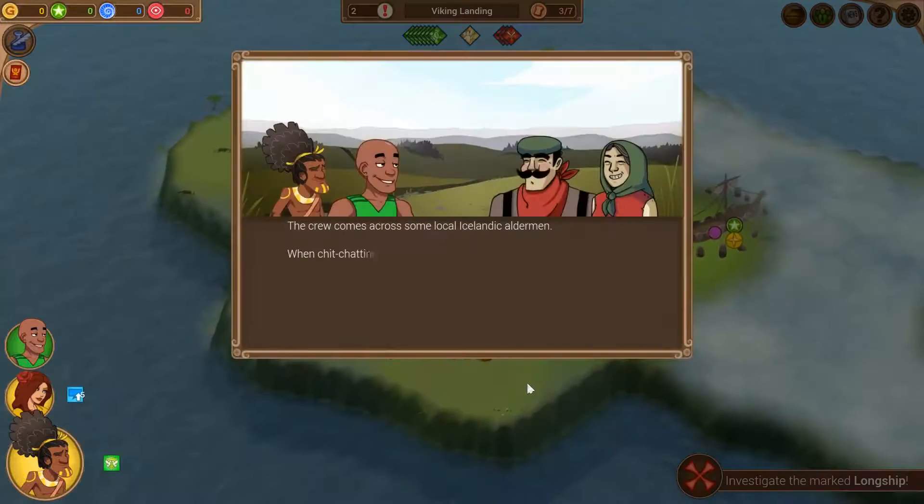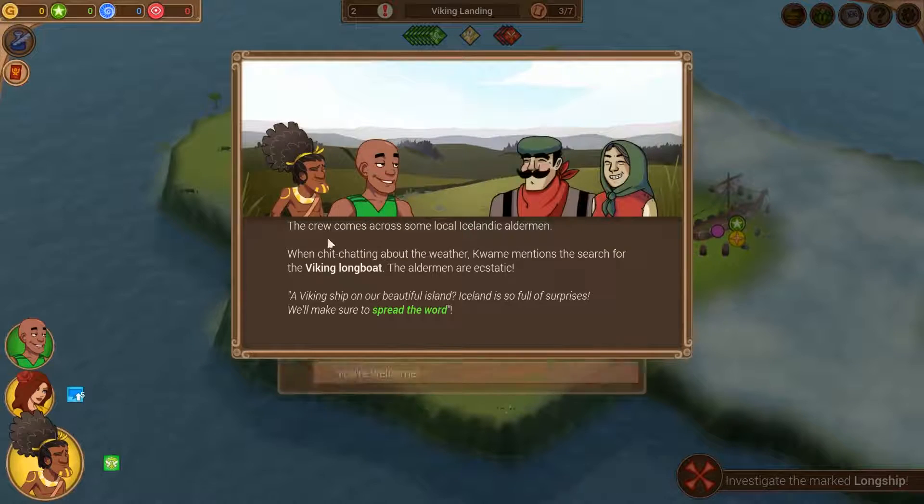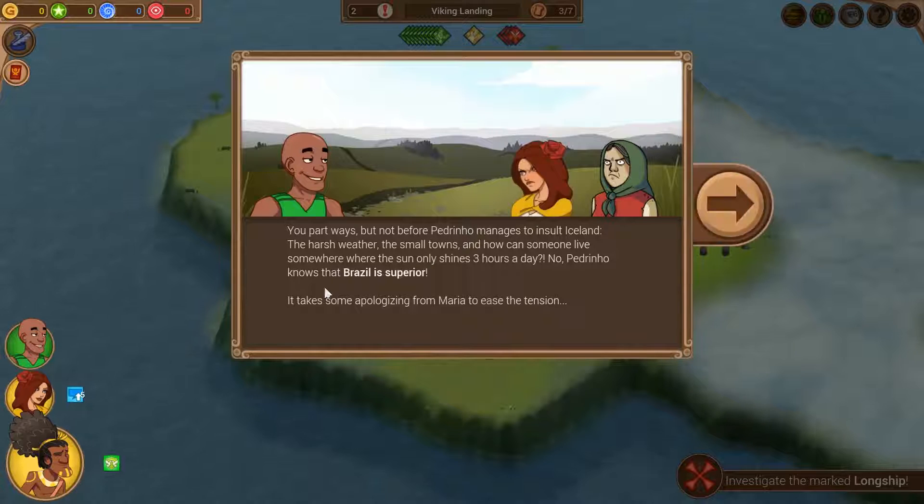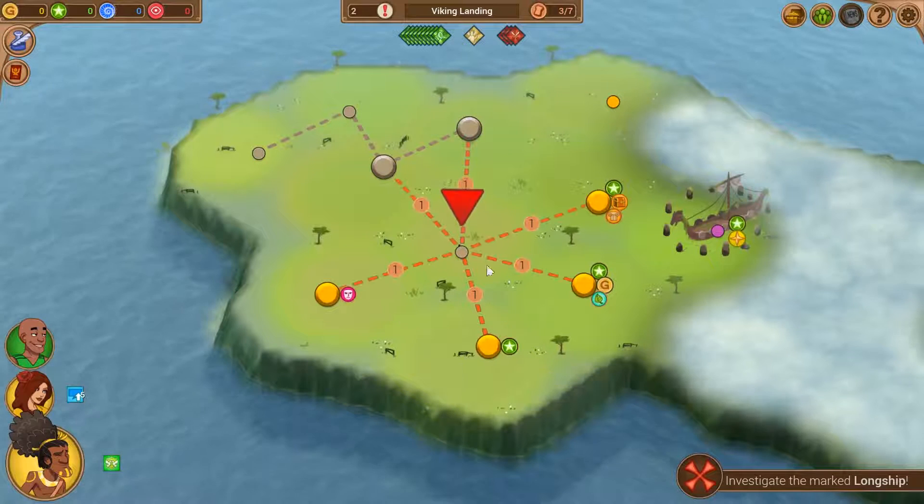We only have four supplies now - you can pick up supplies sometimes in the mission. While chit-chatting about the weather, Kwame mentions the search for a Viking longboat. The locals say 'A Viking ship on our beautiful island - Iceland is so full of surprises, we'll make sure to spread the word.' But you part ways - not before Padrino manages to insult Iceland: 'How can somebody live somewhere where the sun only shines hours a day? Brazil is superior.' It takes some apologizing from Maria to ease the tension.